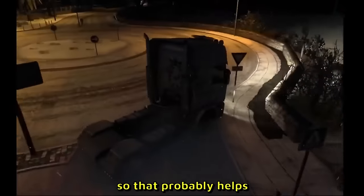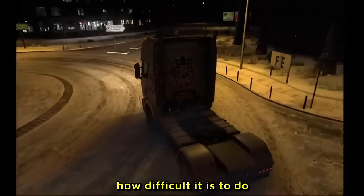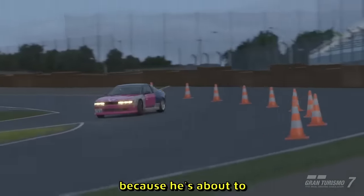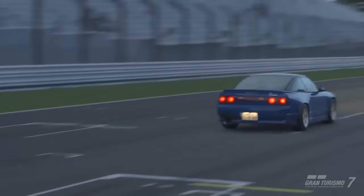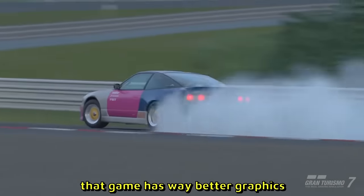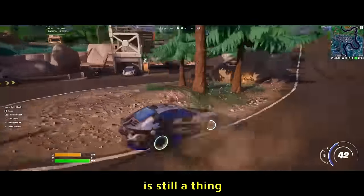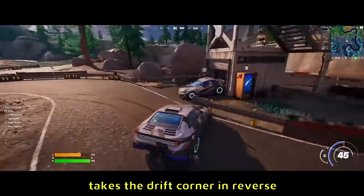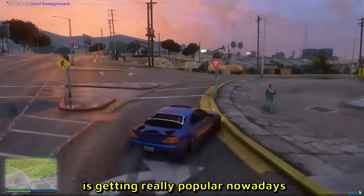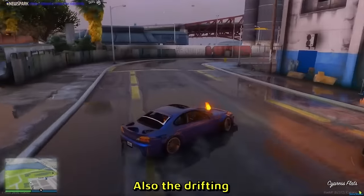Euro Truck Simulator drift clip — the drifting is actually good in winter conditions, which probably helps. Man is controlling the truck and holding a decent slide. Gran Turismo 7 flashing headlines — he's about to do something amazing. Boom — we're sideways! This clip doesn't do justice for Gran Turismo 7 — that game has way better graphics. Apparently drifting in Fortnite is still a thing — goes in reverse, takes the drift cone in reverse, flips it around and continues his drifting journey. GT5 is getting really popular — another GT5 clip, drifting is just so satisfying in this game, very underrated.